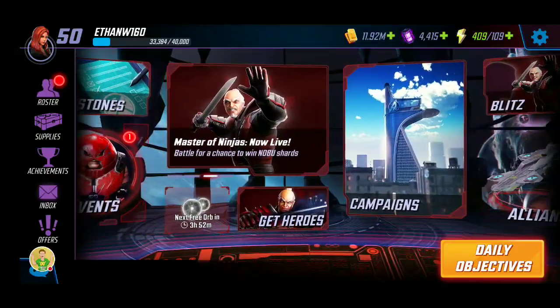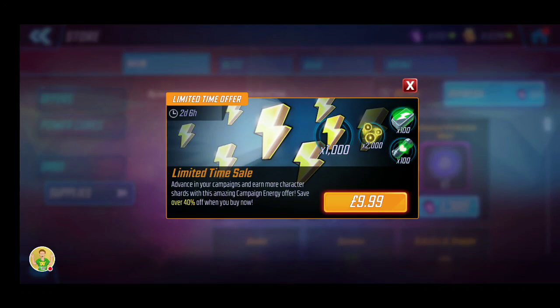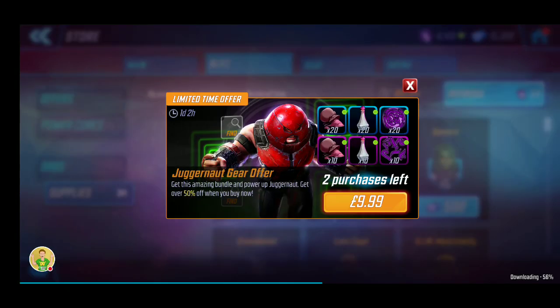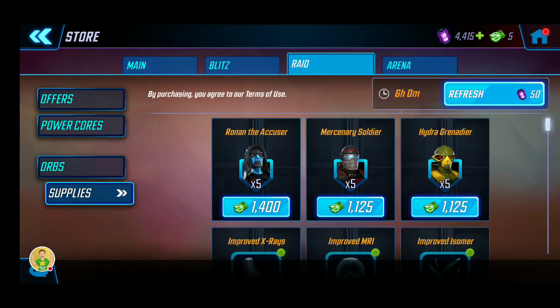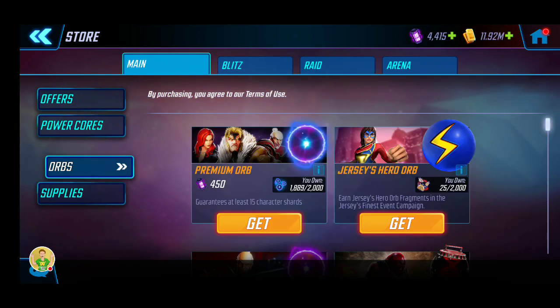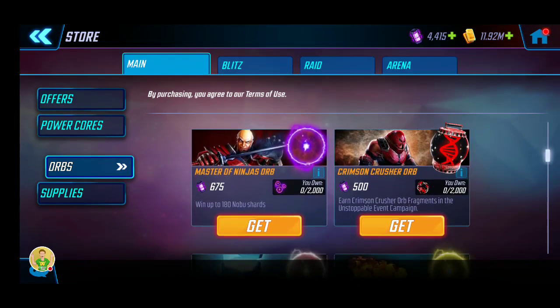So let's go onto the store — if I can figure out where it is. So many random pop-ups coming up. Power cores... so orbs — I've got 4,415 orbs, so let's see if there's anything good.